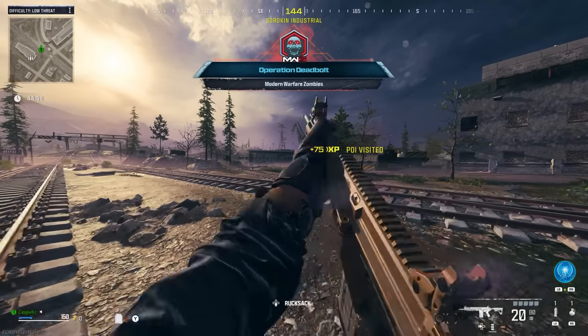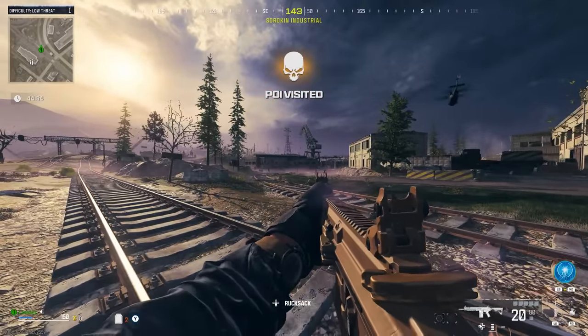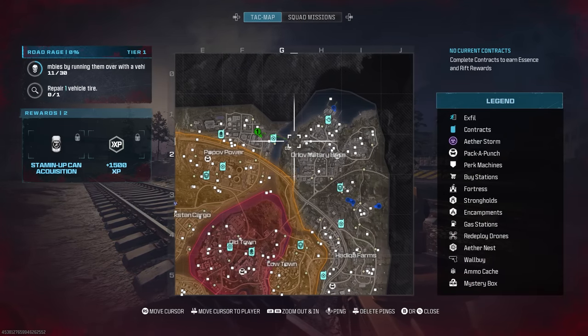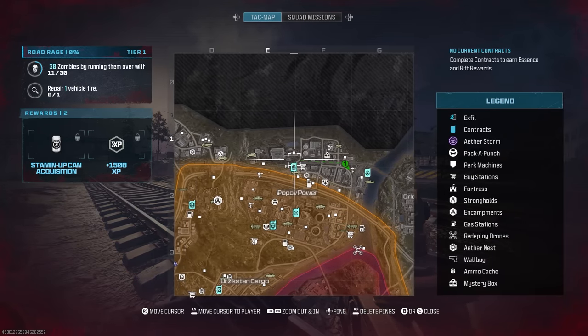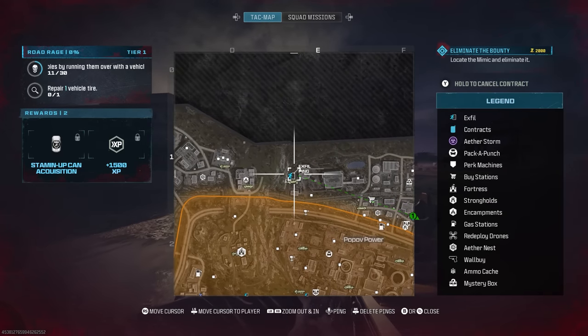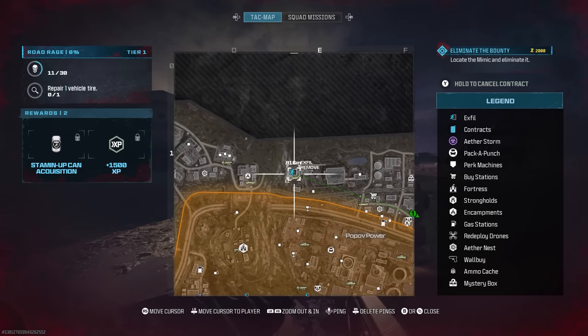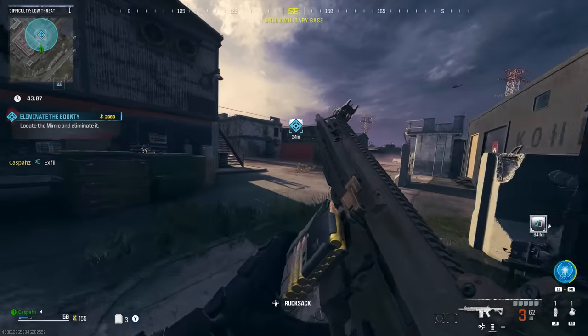Once it spawns you into the game, pull out your minimap and you will notice that there are no X-Fill icons on the map yet. There will be no X-Fill sites that spawn for the first two minutes of the game. However, once the first two minutes are up, you will notice that there are going to be X-Fill icons all over the map. Make sure you find one on the outskirts of the map that is not in the yellow or the red zone — this is going to ensure that it is the easiest to kill the zombies since they will have the lowest possible health.